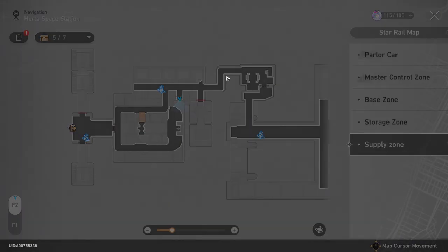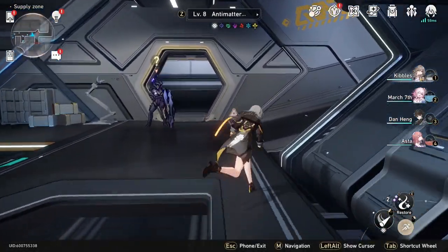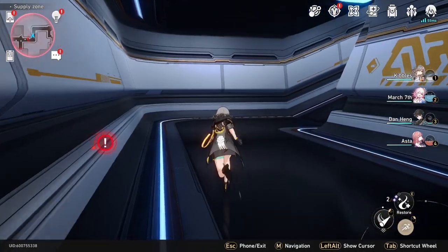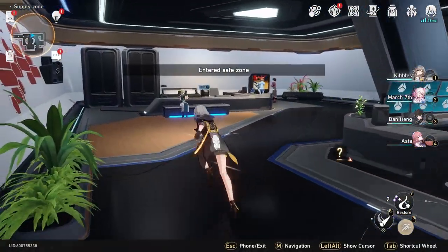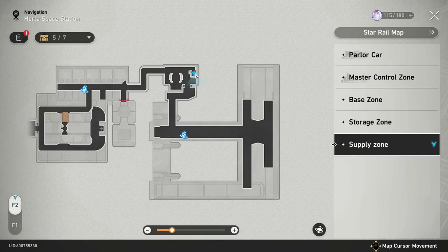After that one, you're going to want to head over here down this hallway. We're going to head up this hallway and up into this room. Now, the first time you go in this room there's enemies in here — now it's a safe zone. You're going to go all the way back to right here; it was right there on the map and I've already grabbed it, but that's where it was.